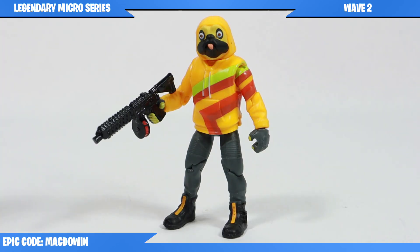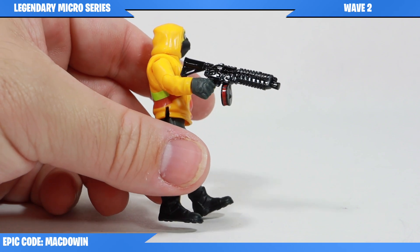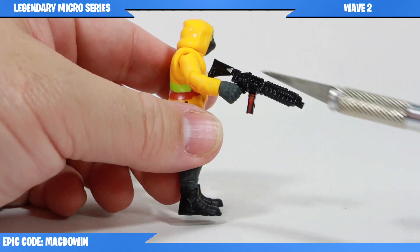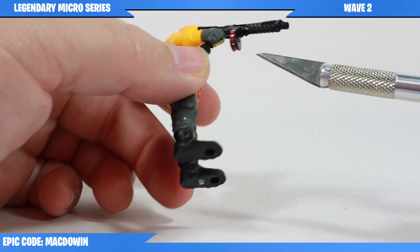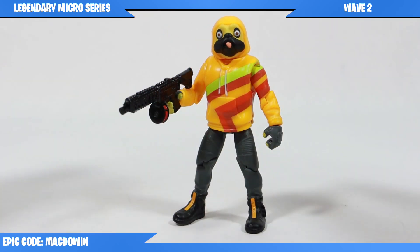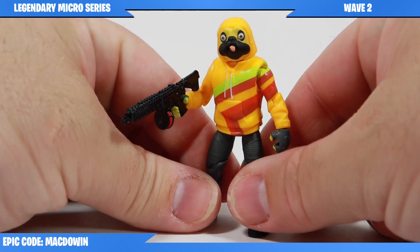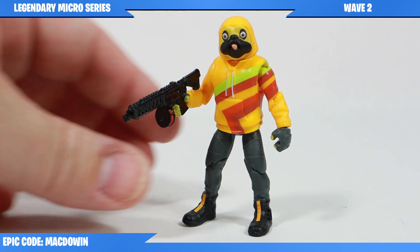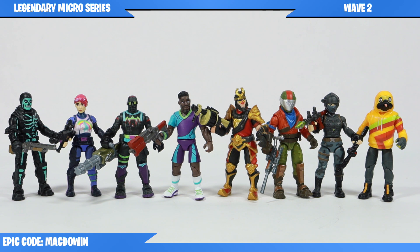Finally we get to Doggo, who comes with a drum shotgun. Kind of like the rocket launcher, this is a really nice looking paint job — it's mostly black with a little bit of red, and I think it looks really nice. This figure was probably the second one I was most anticipating, just because of the interesting colors and characterization of Doggo. I'm not a huge Doggo fan in-game, but I've really enjoyed the action figures I've picked up of this figure.